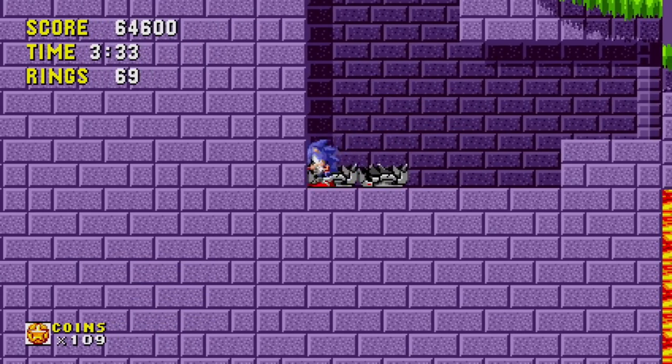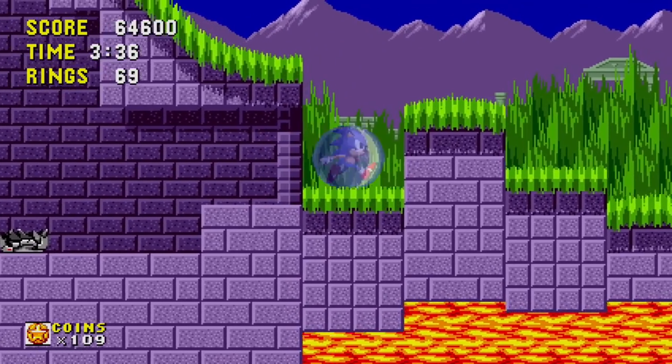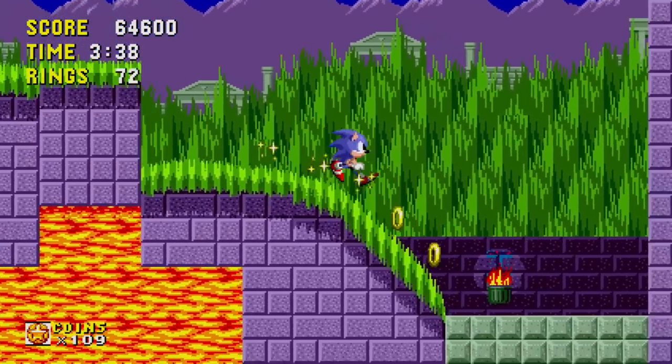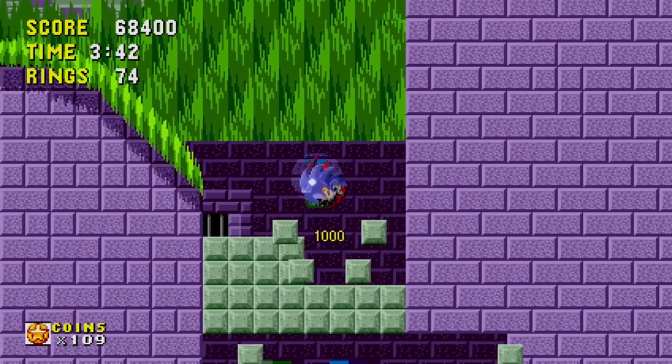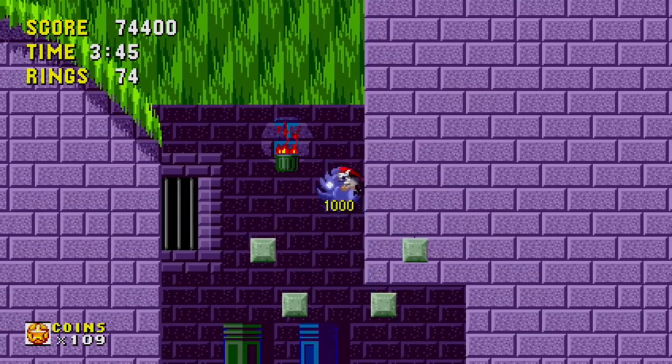What's interesting too is that all the little critters pop out of the robot. So I guess the robots are powered by the animals that Eggman is stealing? I'm making some major points here by doing this. That was cool.